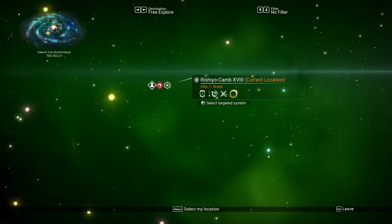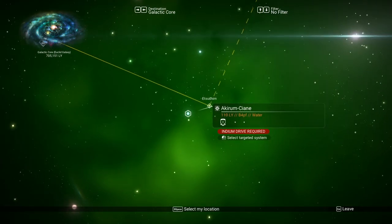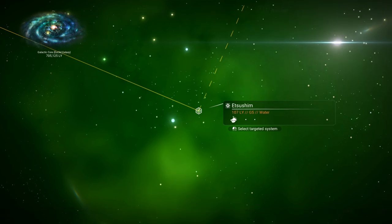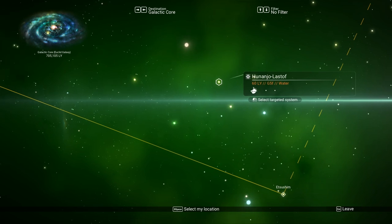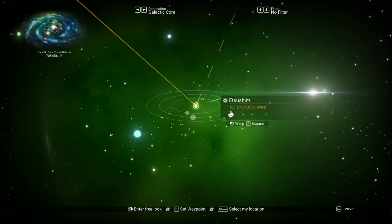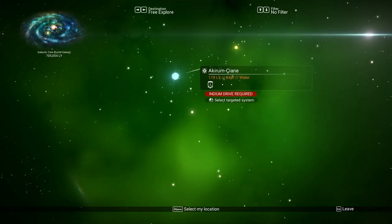Galactic core — our next system brings us down here. We don't have an economy scanner, so we're at the mercy of whatever we find. Cadmium drive — there's a system here. They used to have a little pirate emblem next to them, but I don't know if I'm ever going to find a pirate system this way. We're going to have to get an economy scanner one of these days. There's not a lot of planets there — only three.